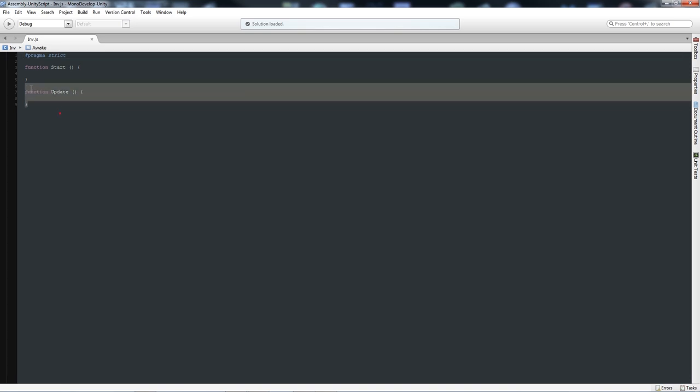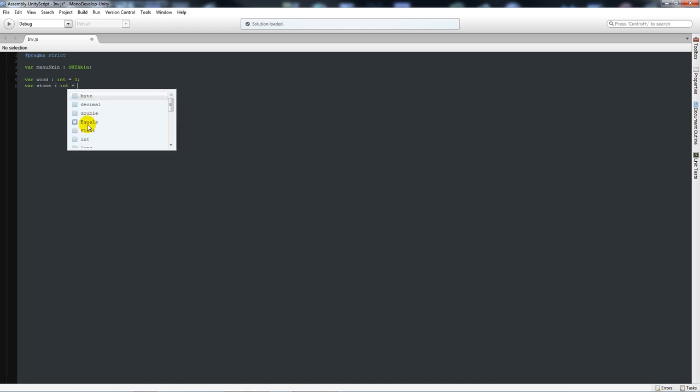We're going to start by creating an inventory script - I'm just calling this 'inv'. Open up the Mono developer, delete the two starting functions, then we'll call this variable 'menu_skin' as type GUISkin. This is just to help us because if you create a custom GUI skin you can make your GUI look slightly different and just add that to that slot. Then we're going to create three variables to contain all the different items we'll be able to craft with.